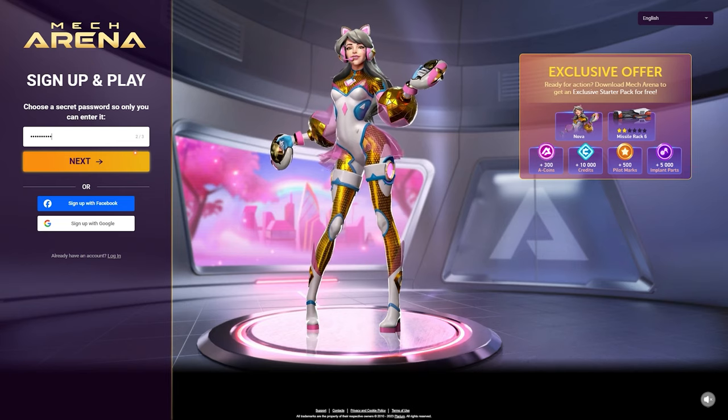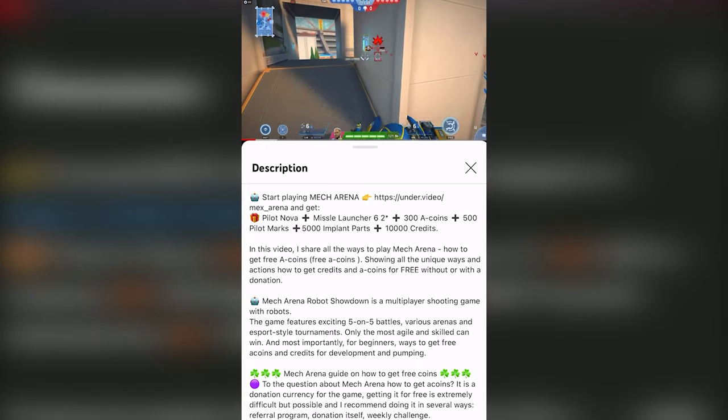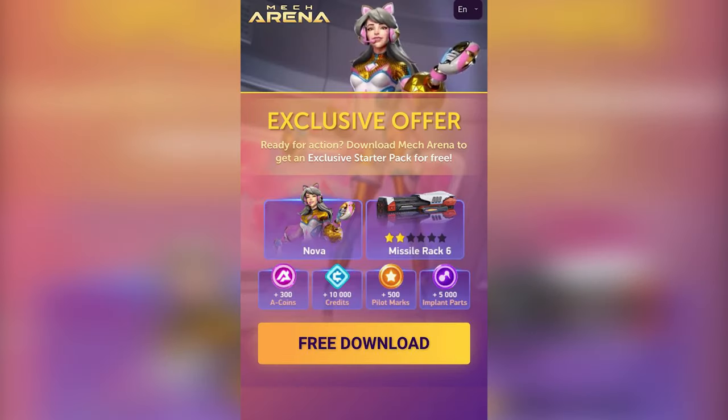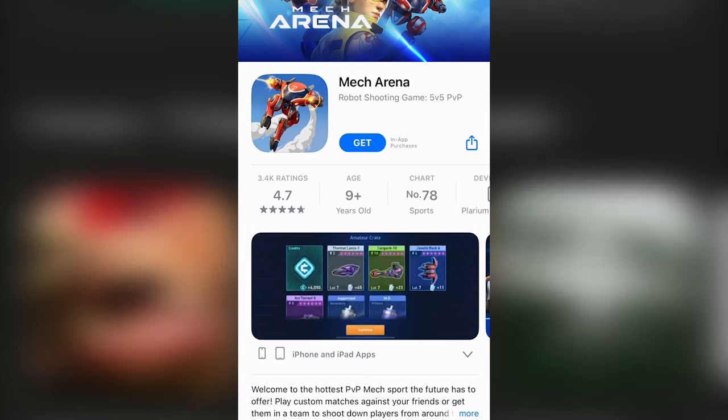On a PC, a registration form will open where you will need to create an account and download the game. From a smartphone, the process is simpler — just click on the link on the official page where the bonuses are displayed, then click the single button and you will be taken to the App Store or Google Play, where you can download the game and start playing.